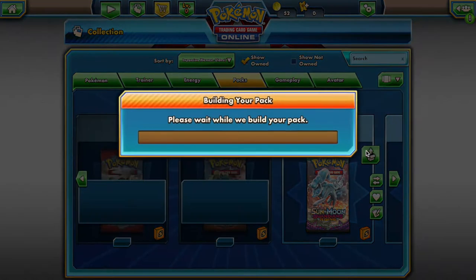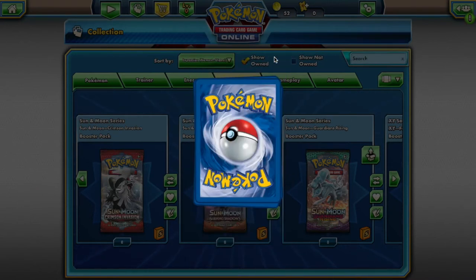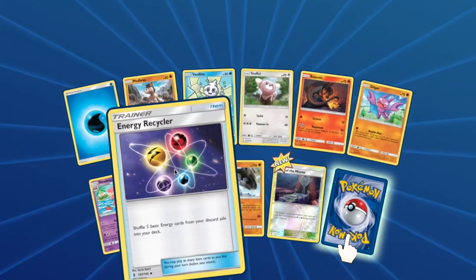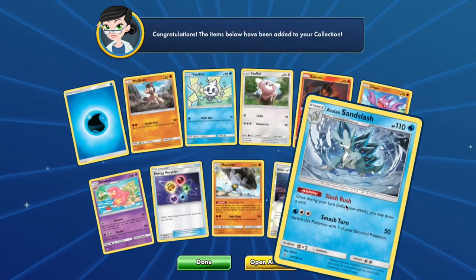For Guardians Rising you will have access to: Mudbray, Vanillite, Stufful, Salandit, Gligar, Slowbro, Machoke, and Alolan Sandslash.